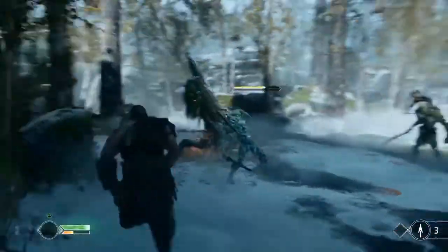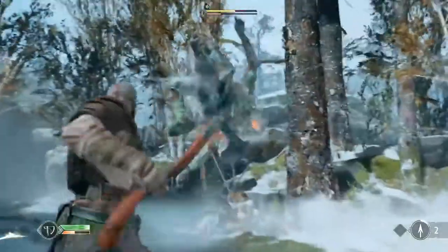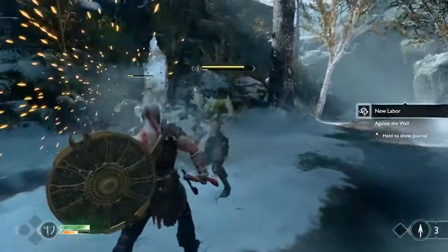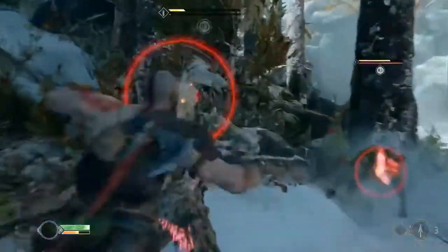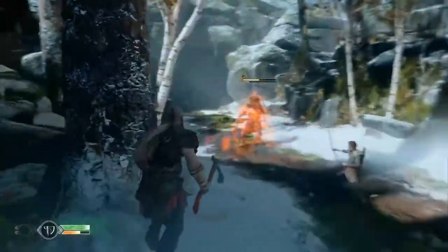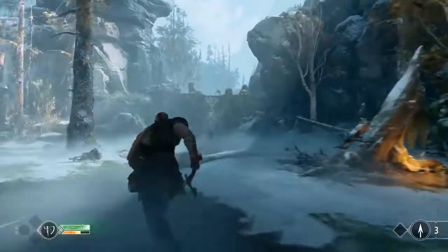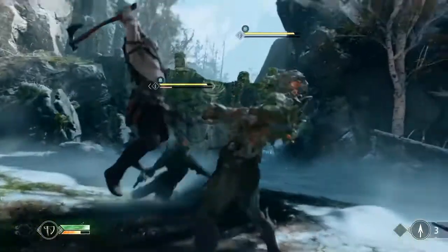Look at Atreus holding that guy down, and then kicking people into each other — it's just seamless. A tooltip showed pressing down on the D-pad to do a quick turn. You'll also see in the bottom left there's a meter filling up as Kratos keeps beating people down — that's the Spartan Rage meter. Some things just don't change. It's really crunchy combat — as soon as I started playing I was like, that axe feels good. The camera actually lends to the combat feel too; it shakes a little bit when there's an impact.